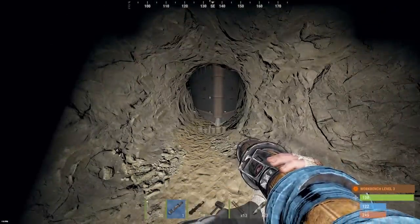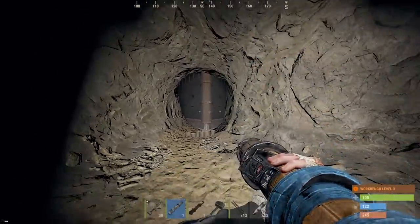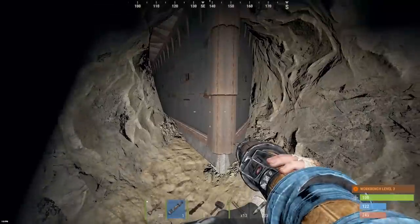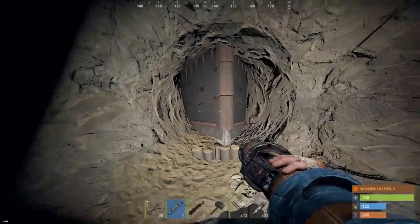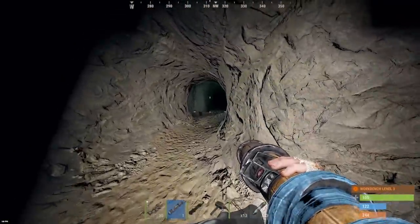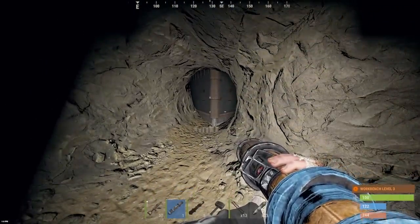Hey guys, we're back with some more raids today. For the first raid we are risking it for the biscuit - armored cave base. He does have a triangle here so he can't have ramps in there, which makes these things two times as expensive. That's a good sign right off the bat. We're going to try to get some juice here - we can instant off the back of the cave which makes it a little bit less risky for counters before we send off the first C4.